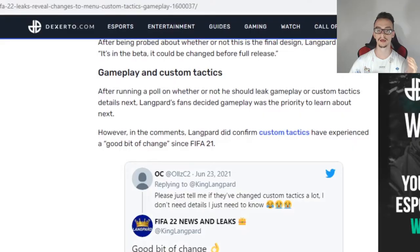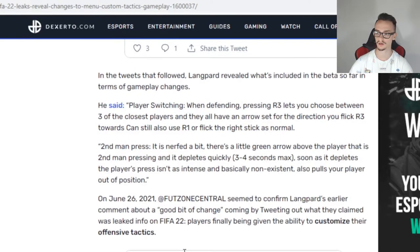For the first feature on FIFA 22 we have got the gameplay and tactics. On the gameplay we have got the player switching. When defending, pressing R3 lets you choose between 3 of the closest players that you have got. This is a new thing on FIFA 22 — you can choose 3 of the closest players with R3 by pressing it, and they all have an arrow set for the direction you flick the R3.